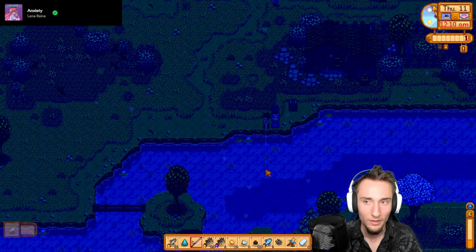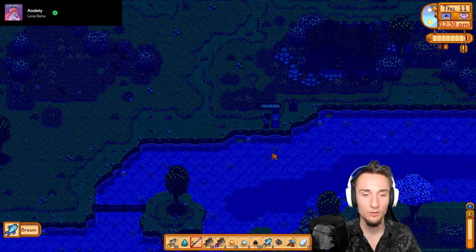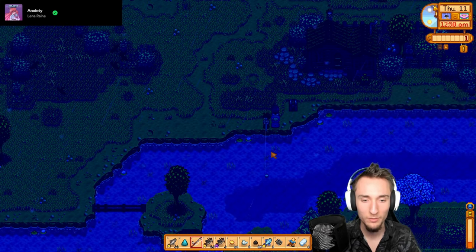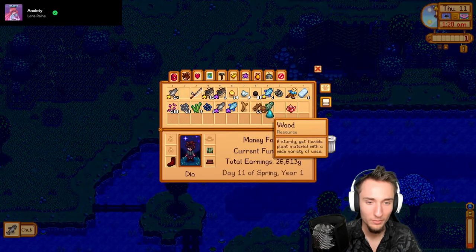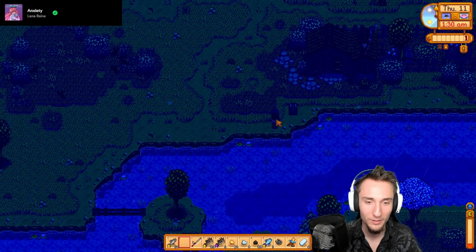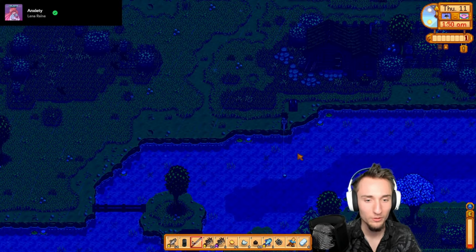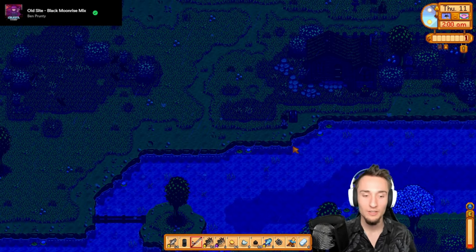That one's a chub. I want to see if I can still catch catfish and give it one more try. Tomorrow's probably going to be fishing in the mines for cave jelly. Okay it looks like no catfish at this location. I'm going to pick up my machines here - that was so close to falling in the water. Maybe I shouldn't place them next to water anymore. One more green algae and then we pass out.